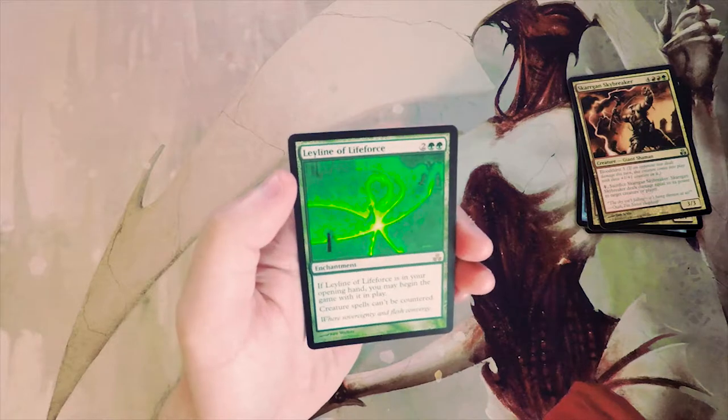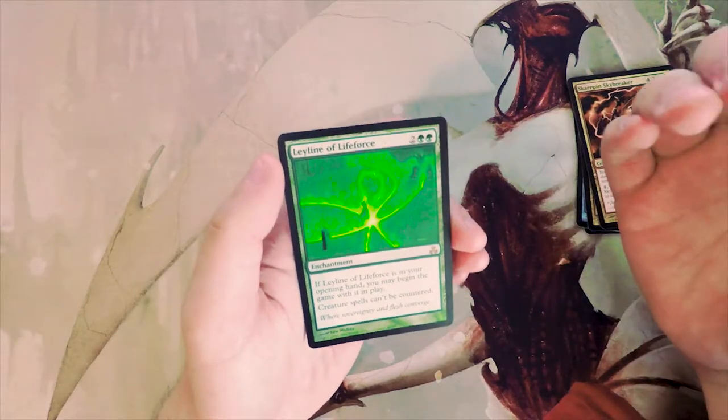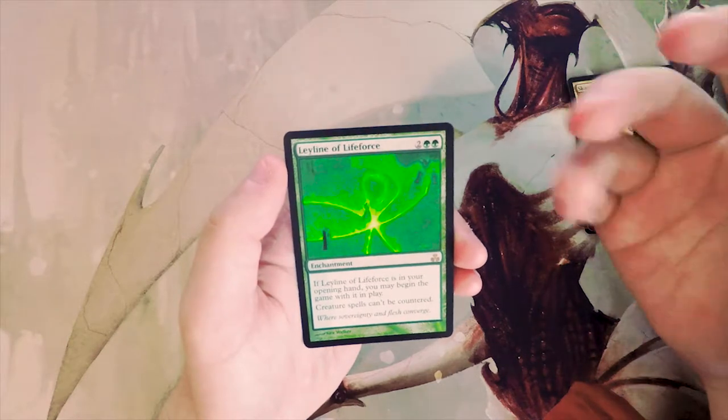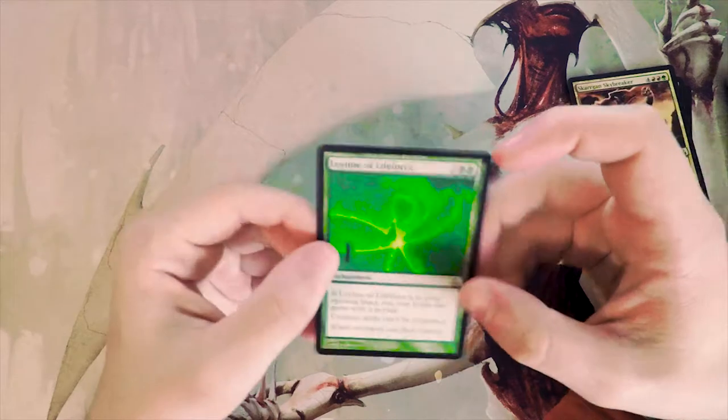Our rare — Ley Line of Lifeforce, two and two green for an enchantment. If it's in your opening hand you may begin the game with it in play, and creature spells can't be countered. That's definitely a powerful ability, but not one I'd prefer to have in a limited environment.